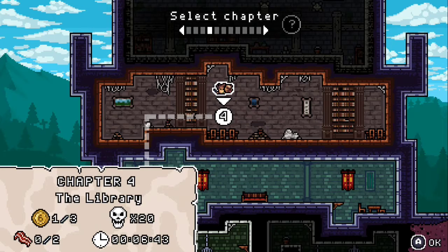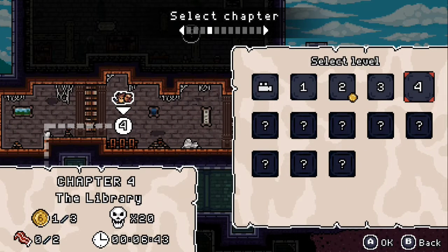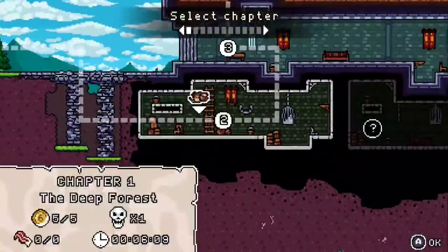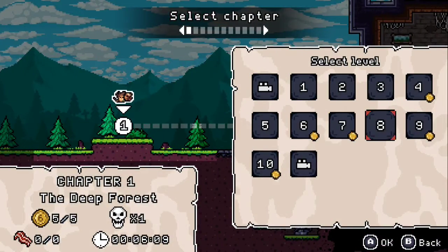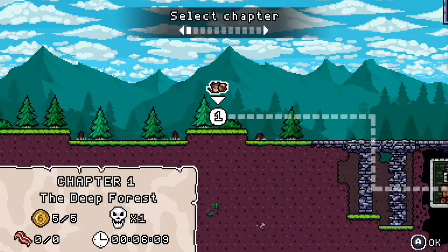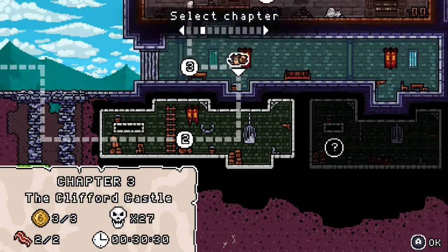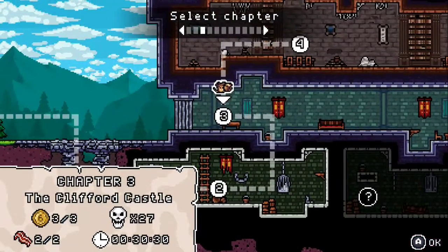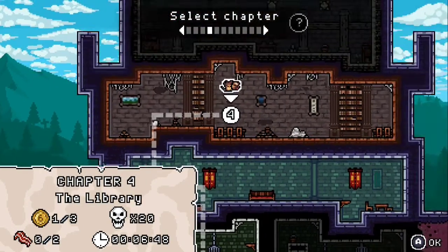We're going to go ahead and do chapter four library. Actually, I'm going to go back to level select. We'll go ahead and start at the beginning and do level one.